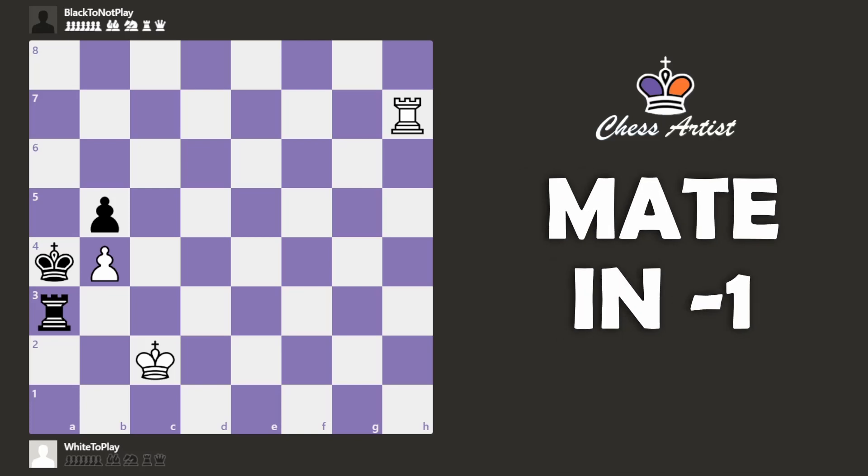Mate in minus one? What is even that? Well, it's mate in one but first we have to reverse a move. So it's like white missed mate in one — we have to find what white played instead and then play the correct move to checkmate.